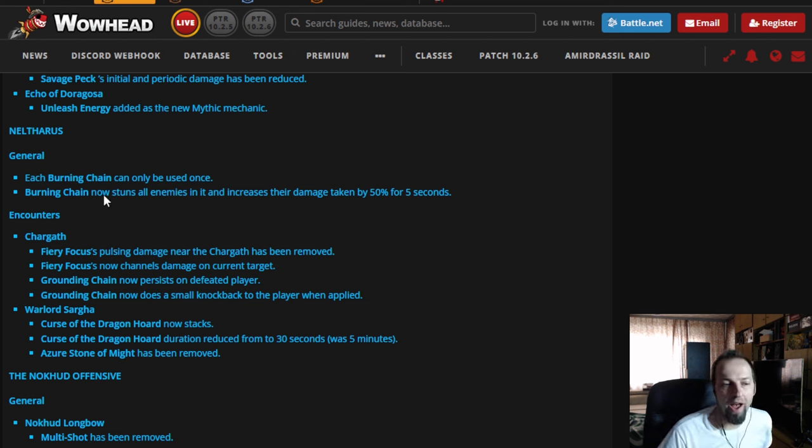That's going to be interesting. We have to see how it turns out, but for groups that weren't coordinated and weren't utilizing the chains to their max potential, this might be an okay change since they were probably fighting those packs all together anyway. For bosses, Chargath — the chain boss — has had Fiery Focus removed. It used to be a circle around the boss during the transition; now it channels damage to the current target player, which I assume is the tank. That should be okay and is actually welcome, especially for melee classes that had a hard time hitting the boss during that transition. The chains connecting to players will also persist through the transition, meaning if somebody dies, you can still finish the boss and transition back to the first phase.